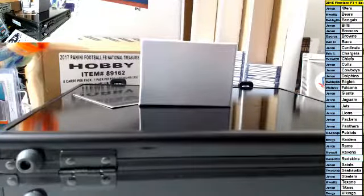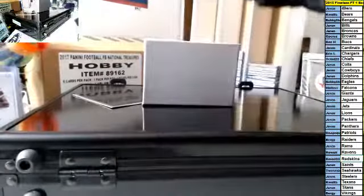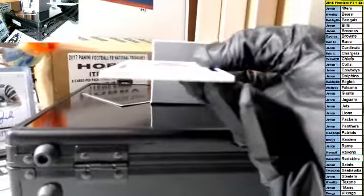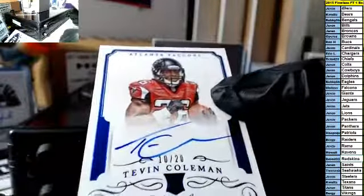Where's the fillers? Bobby, Bobby. I'm lost, Eric. That's why I said this is all gonna hurt. Congrats to those of you that hit, sorry to those who didn't. Ten of twenty, Tevin Coleman rookie for the Falcons.